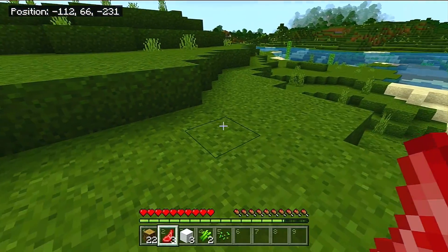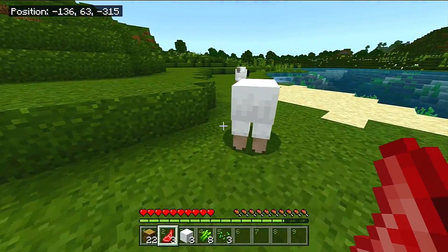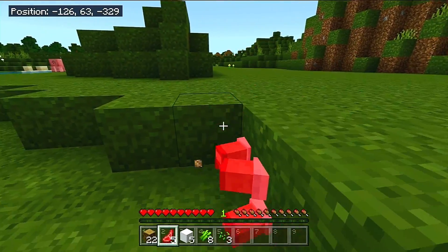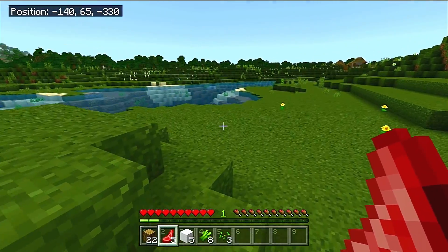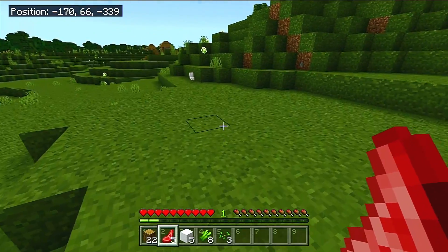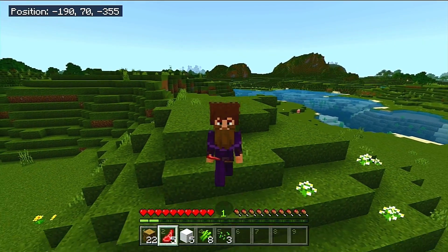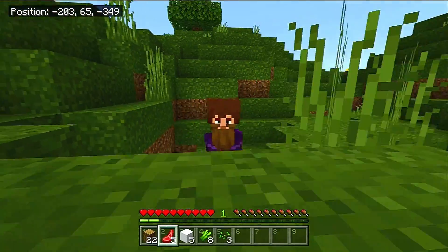Another downside to having behavior packs and cheats turned off means I no longer have access to spectator mode. This is a problem because we will no longer be working with third-person time lapses until Mojang provides an update — long overdue — for the Bedrock community to have a visitor in spectator mode on multiplayer. Until we have that, we're not going to be able to have any third-person time lapses in vanilla Minecraft. I'm going to try playing around with a few different video styles for intense builds.